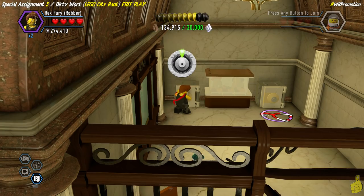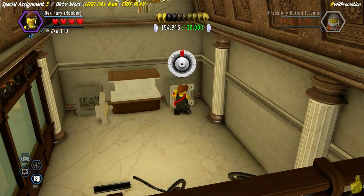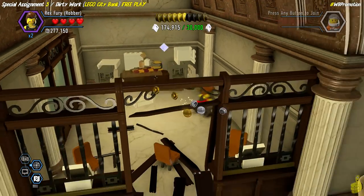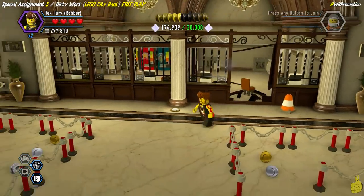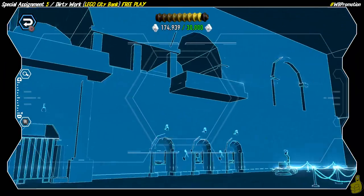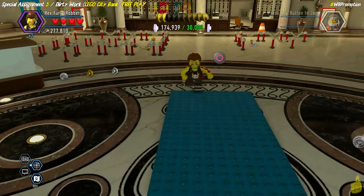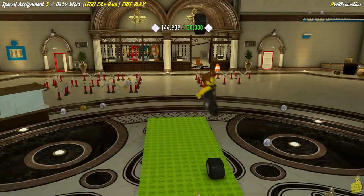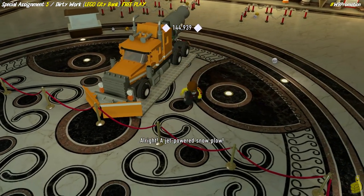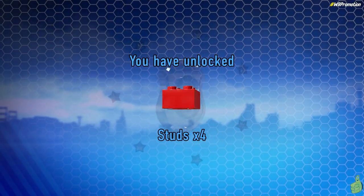Switch to the mining outfit, pull out dynamite, and take it over to the green bouncing arrow — a brown barrel — and boom, we blow up the gold statue whose hat rolls over and busts open the other side. Inside is another super brick. Then crack the safe using the criminal edition, which is Rex Fury this time. We get that super brick too — two large ones times two. One last scan with the scanner to check for remaining bricks.